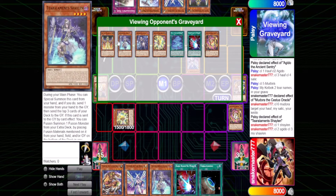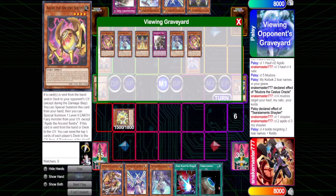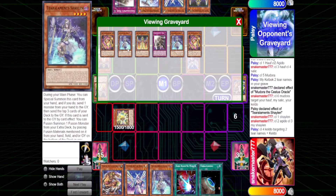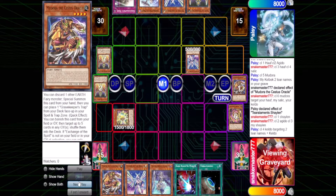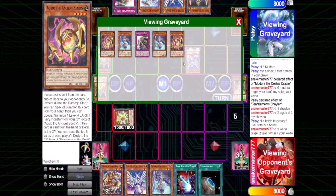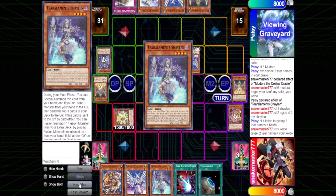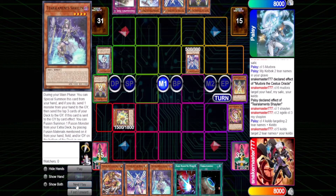Chain link three — my Shailen to fusion summon. We have to keep writing this down; I can't imagine keeping track of this without writing it out. My opponent activates Kildo targeting my two Tier names plus my Kildo. That was chain link five — only five chain links that time, easy. Resolve: chain link doesn't resolve because it gets shuffled back in. Resolving my Agido — so we both mill five again. By the way, this is all turn one. This is still my opponent's turn one — he hasn't even passed turn. Meru, chain link one; Kildo, chain link two; Rhino, chain link three — fuse into Kildo Heart, which can shuffle one of my opponent's cards back in. I shuffle that Diviner so he can't go for the Korone. He sets one and passes.